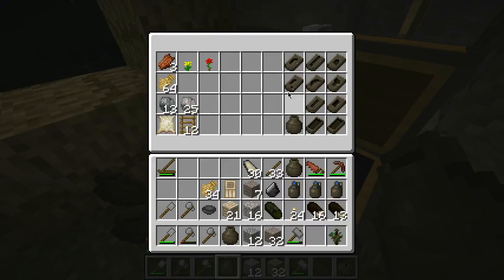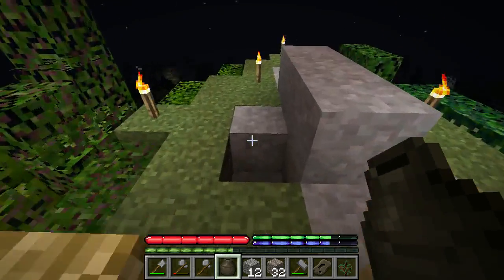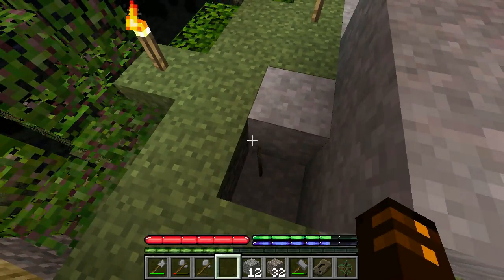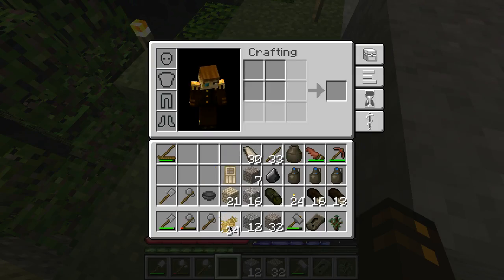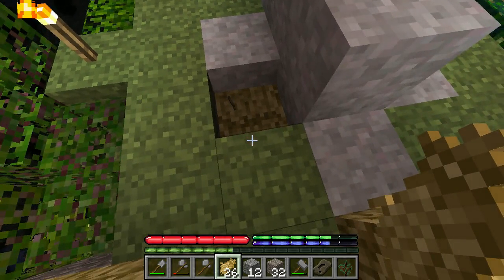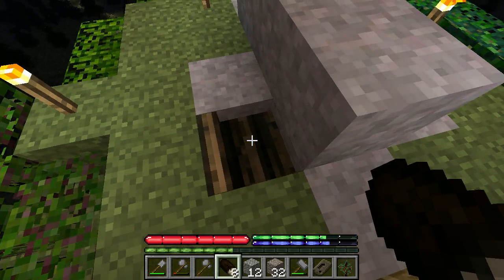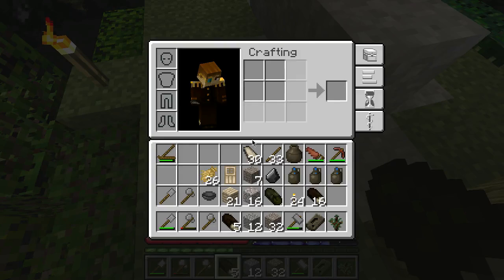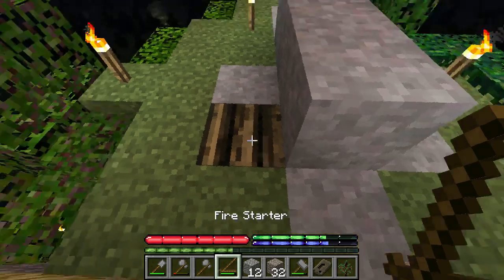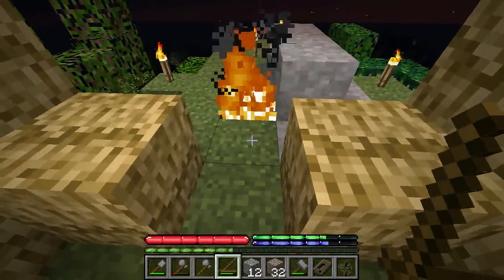I want to make the prospector's pick because I want to go mining with it. We basically put our pot down and line it up with the materials — pit, straw, and wood, about eight wood. And now let's light her up. There we go, that's what you do.